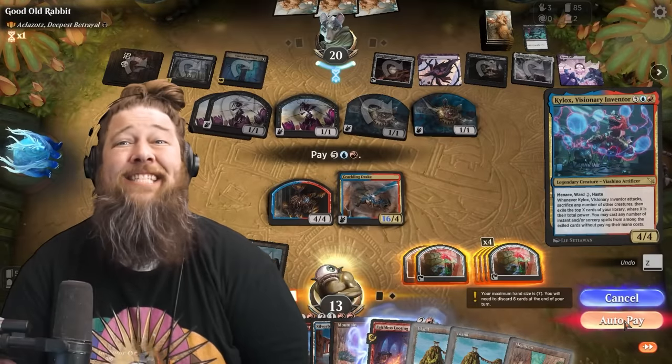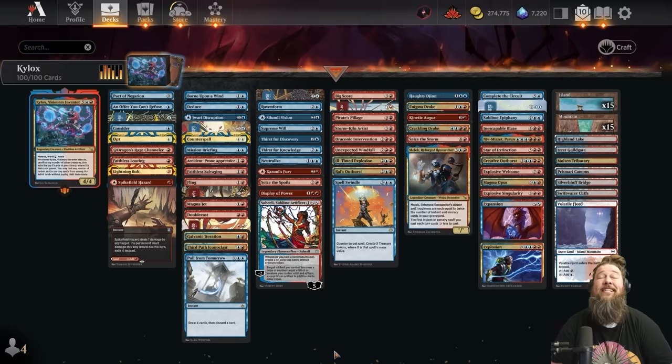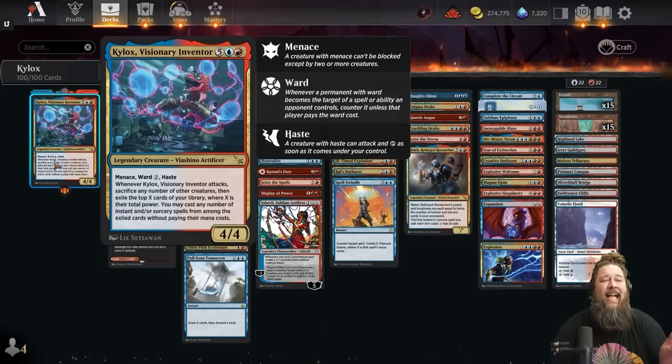Today we're trying to cast our deck for free and storm off with Kylox. Hello everyone, it's Seth, probably better known as Saffron Olive, and we have a super fun one today. We're doing some brawling with a card I've been wanting to play ever since it was previewed: Kylox, Visionary Inventor.